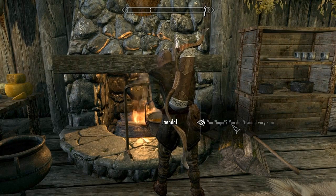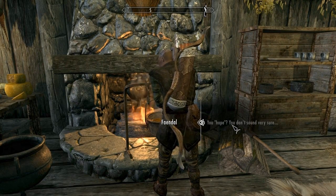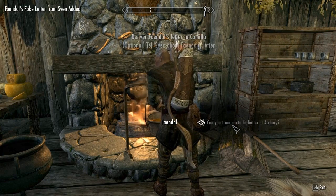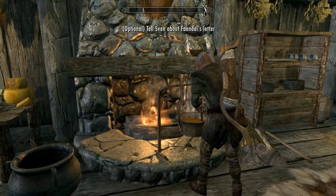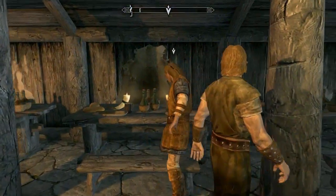'I've been thinking — maybe Camilla needs a little help seeing Sven for what he is. Could you give her this letter and say it's from Sven? I think I've matched that Nord's lack of cleverness perfectly.' Drama in the mountain village. Alright, let's find Camilla.